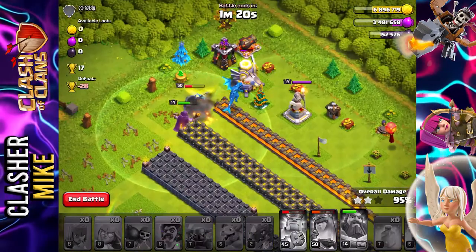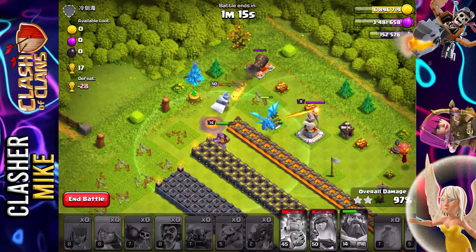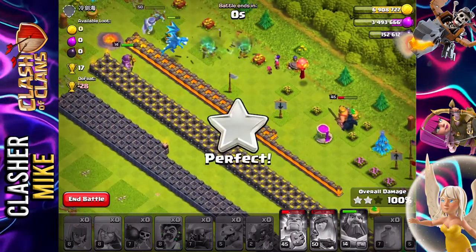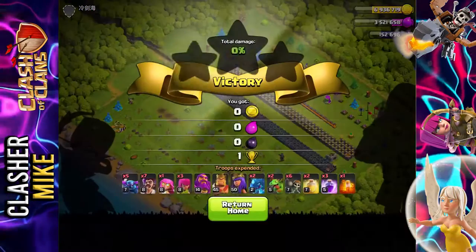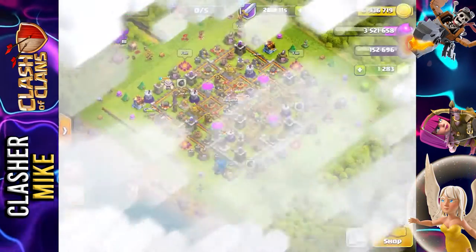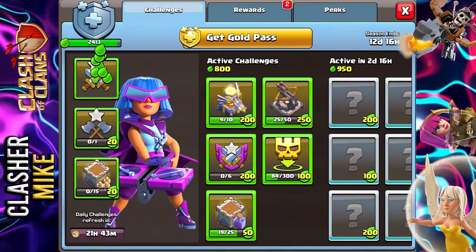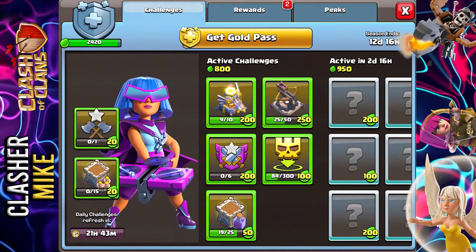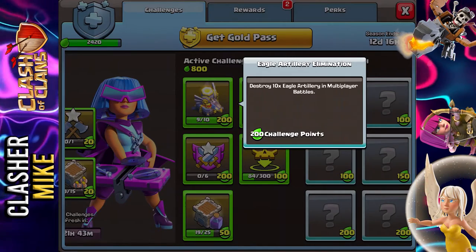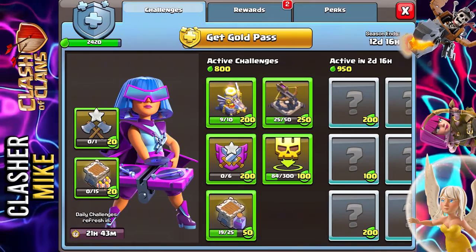They put all of those mines right in one spot — we take them out. Easy peasy lemon squeezy! 100% — I believe it was a town hall 11. A very easy base. We got done with the daily challenge and we are so close to finishing for the month. All we need is to destroy one more eagle artillery.